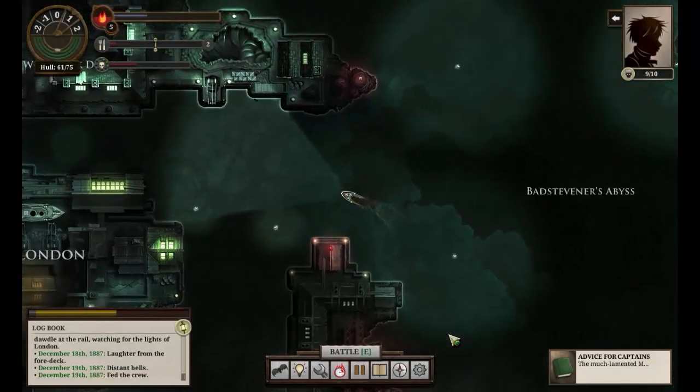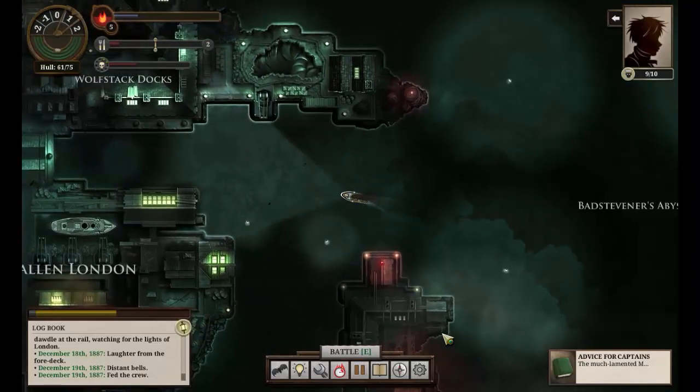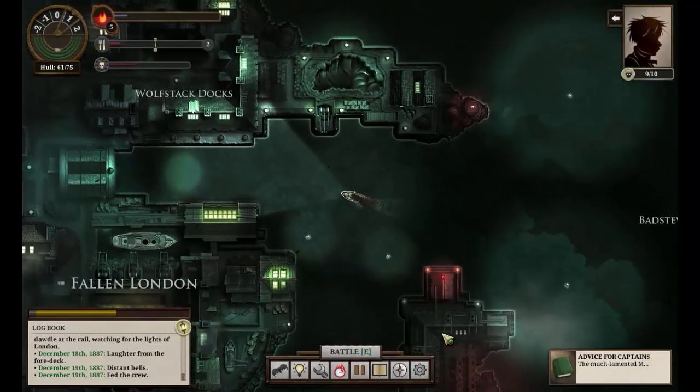The darkness of the Neath is more than an absence of light — it's a physical presence which distorts the shape of the world. Your light melts the darkness and restores sanity to the world. You explain something of this to your sailors — it's not the first time they've heard it, but they seem slightly less nervous. We succeeded. Here we are back in — I was going to say sunny London, but I don't think that's quite the case really. Let's see what our efforts have brought us.